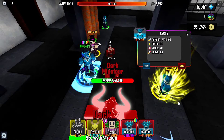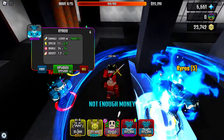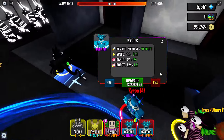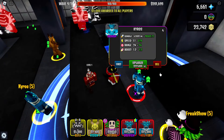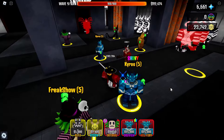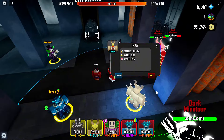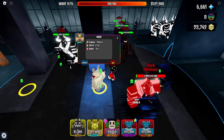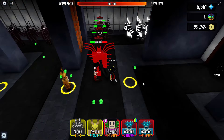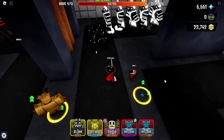Now we need to upgrade Kyro's towers, because they can also boost creature towers. Now Maw Tower has 20,000 damage, and Nightclaw has 17,700 damage.